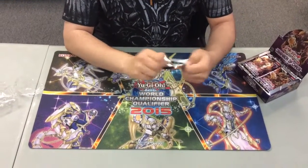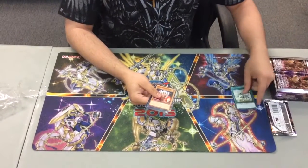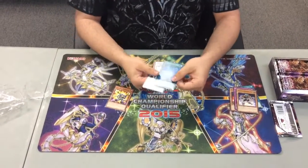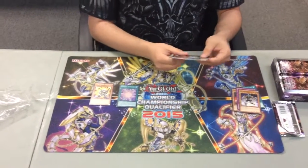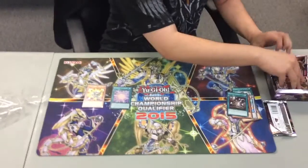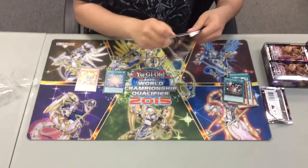Pack number one: Magispector Storm, Super Soldier Soul, DD Contract Change, Super Heavy Samurai Thief, Tomb Barrel Dragon, Gateway to Chaos — our first shiny, I believe that's a secret or super — but nothing else other than Deskbot Jet, Soul Horns, and Gradle Impact. Pulled a shiny right off the top — let's see if we can keep that up.